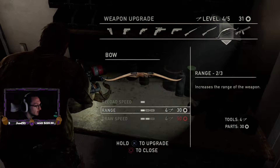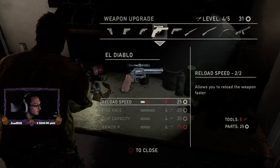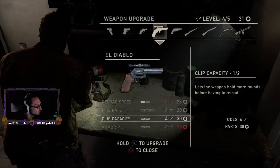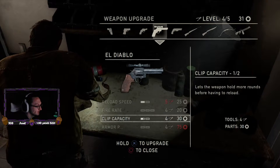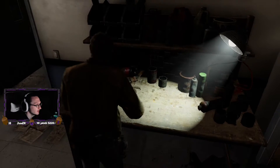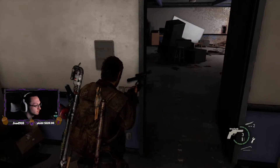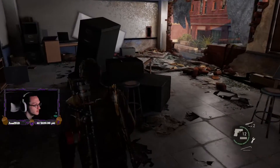And then we've got range on this — I kind of want to do that. Can't do nothing here now. Yeah, we'll do this: clip capacity. I don't like the fact that that thing only holds one bullet. That looks good. Alright, now we are good to go.